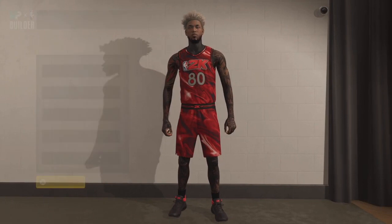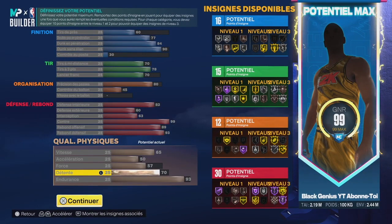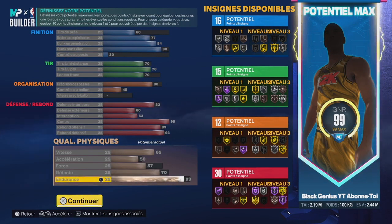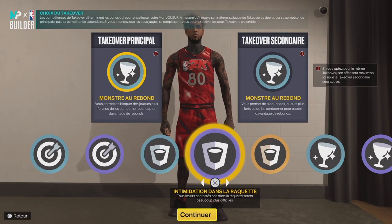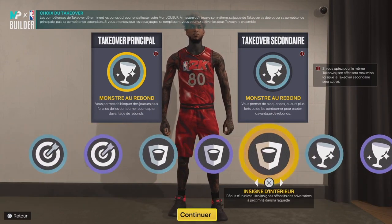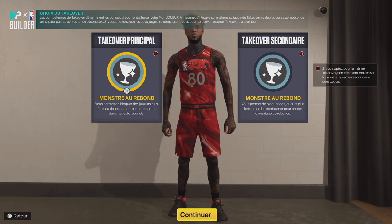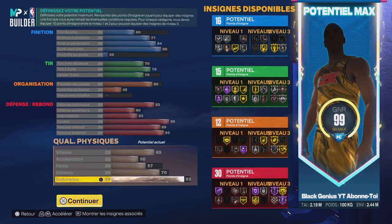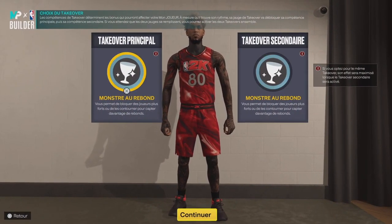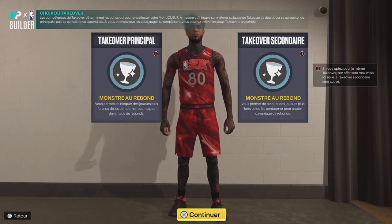Voilà, j'ai recommencé parce que j'avais touché à quelque chose par erreur. Donc on laisse 57 en force, détente 70, et 93 en endurance — vous ne serez jamais fatigué. Avec tout ça, vous aurez accès à plusieurs takeovers : celui de sharp, celui de rim, et celui de rebondeur. Moi je vous conseille honnêtement de partir sur Monstre Rebond parce que j'ai seulement Chasseur de Rebond en or, et vous allez pouvoir compenser ça avec un double takeover de rebondeur, ce qui vous permettra d'avoir un effet équivalent à Chasseur de Rebond en Hall of Fame. Votre takeover va monter très vite à chaque rebond capté.